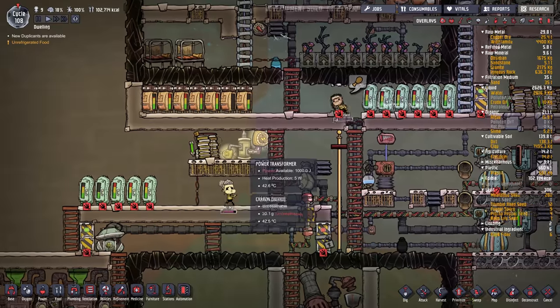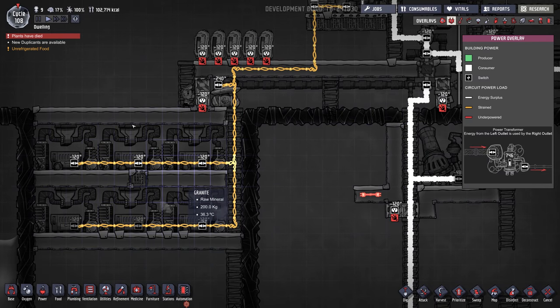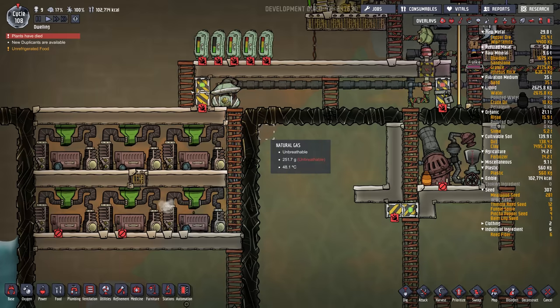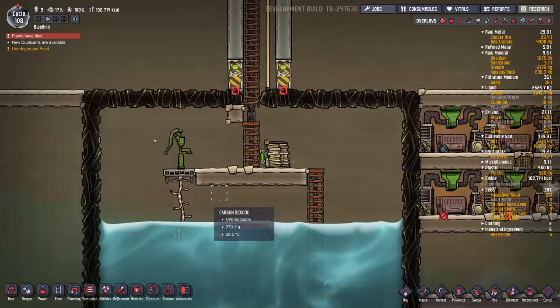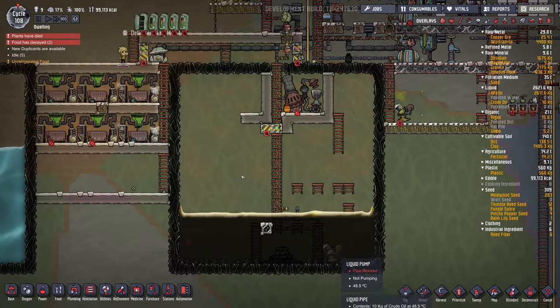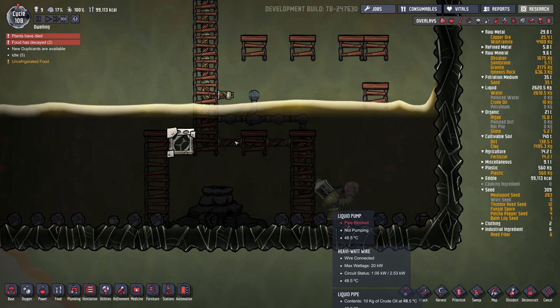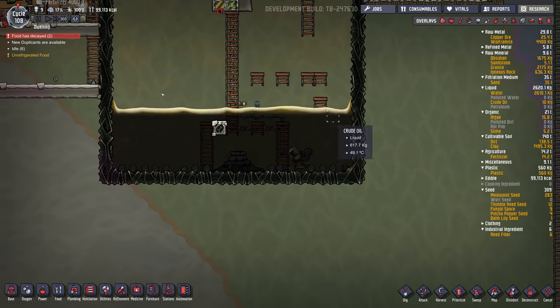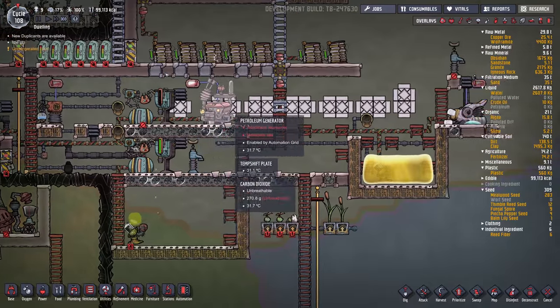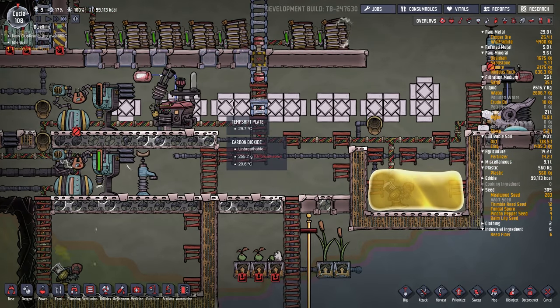I do have one more transformer here, and that's feeding the fertilizer makers and this one pump here. Plants have died — that's okay, we meant to do that. I moved this pump down because the oil level is slowly going down here. And I mined out all this diamond that was in here, and I used the diamond — or some of it — for these temp shift plates.